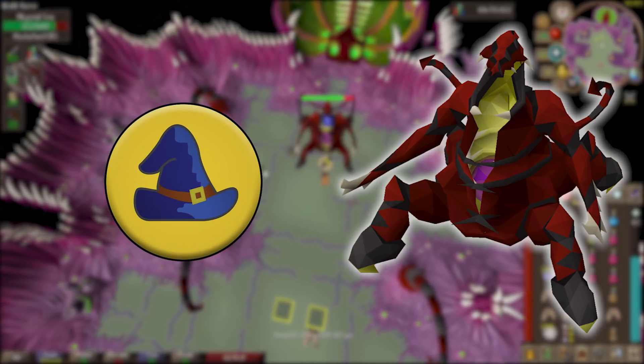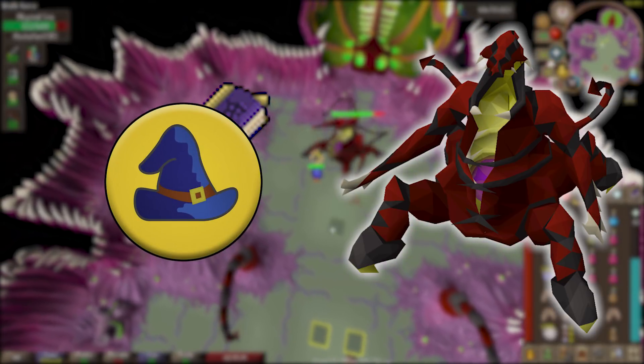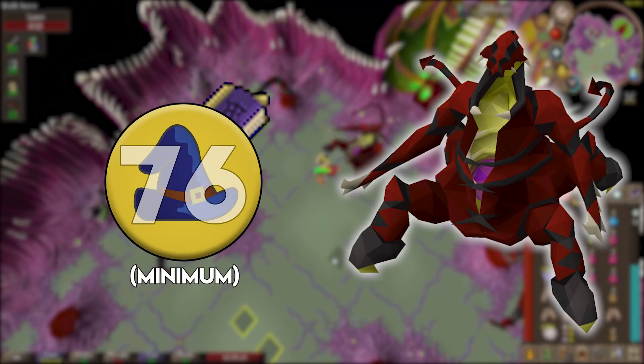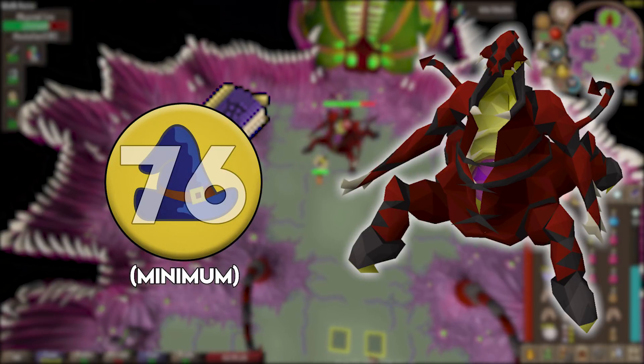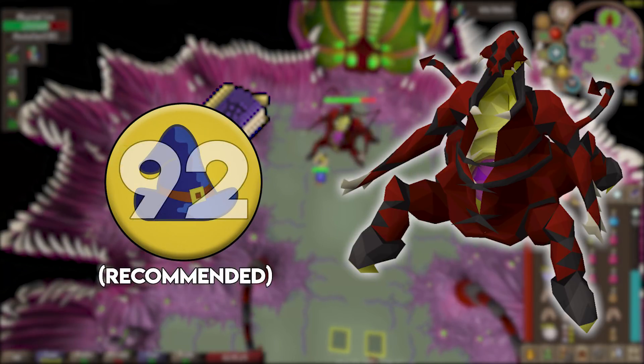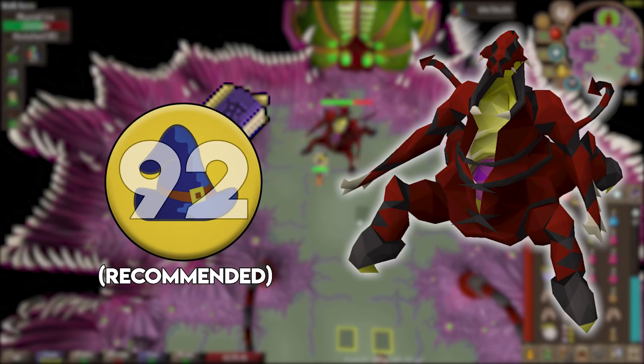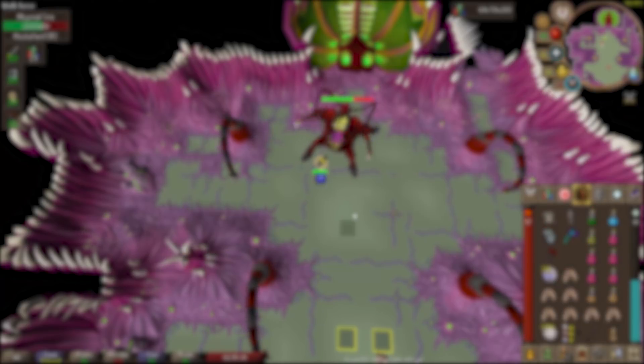You're also going to be using Magic during this fight with the Ancient Spellbook. At a bare minimum I recommend at least level 76 Magic for the Shadow Blitz spell. It is very nice to have level 92 Magic for the Blood Barrage spell and level 88 Magic for the Shadow Barrage spell — I'll explain why when we get into the mechanics.